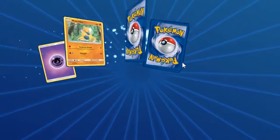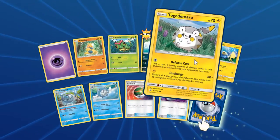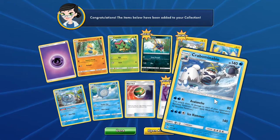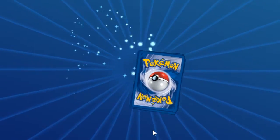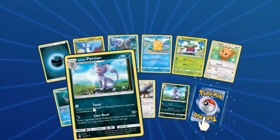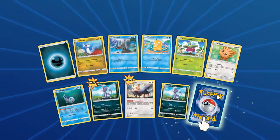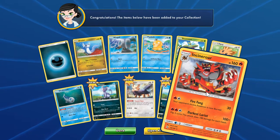Okay, going through the first pack now. Carvanha, Togedemaru, Crabominable — that card is badass. The Passimian looks ridiculous, it honestly looks like it swallowed a volleyball but it got stuck in its head. Incineroar — the Mexican wrestling cat.